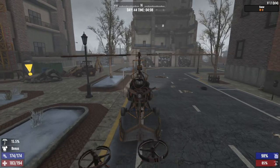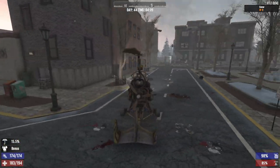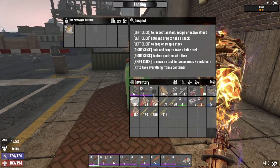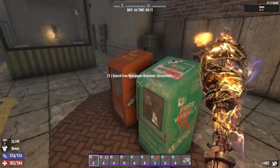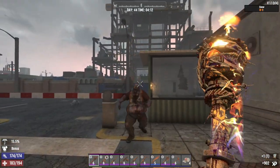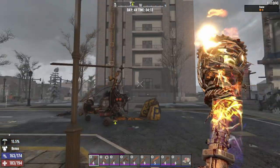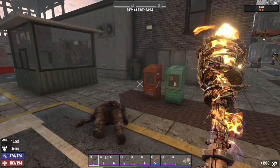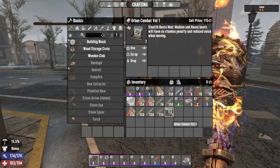I want to get the gyrocopter to where I can put stuff in it if I need to. Let's check these in case we find a book we want. Incoming enemies — prepare for conflict, oh yeah. There we go. Urban combat — we already know it, we'll read it for the XP.